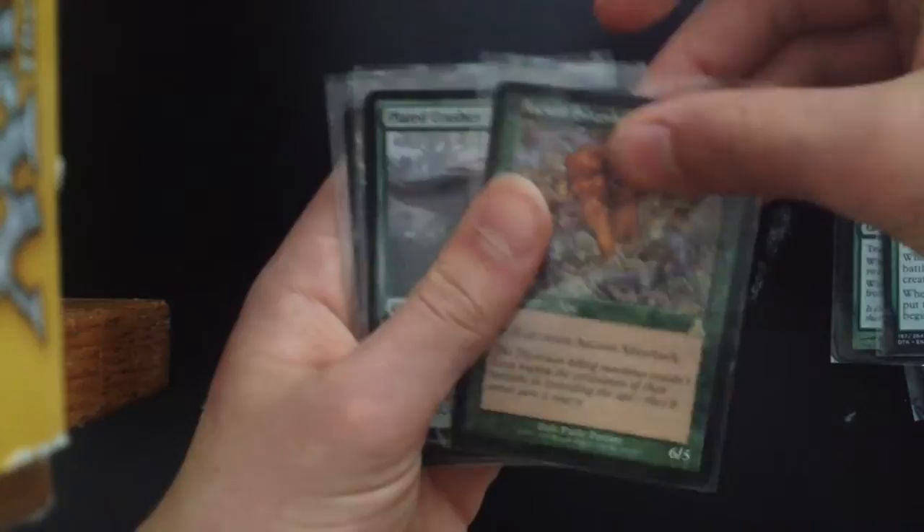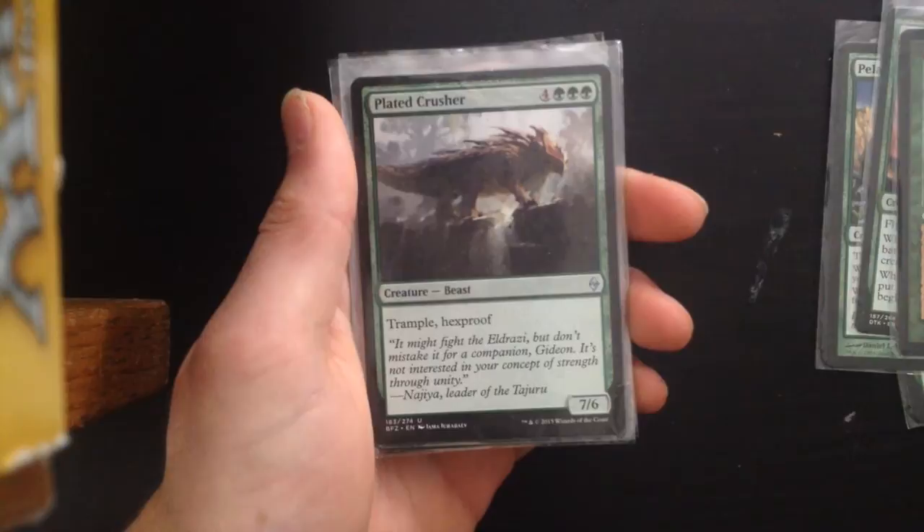Plated Crusher — 4 and 3 green, trample, hexproof. Hexproof makes it extremely powerful as your opponents won't be able to deal with it. Very good card.